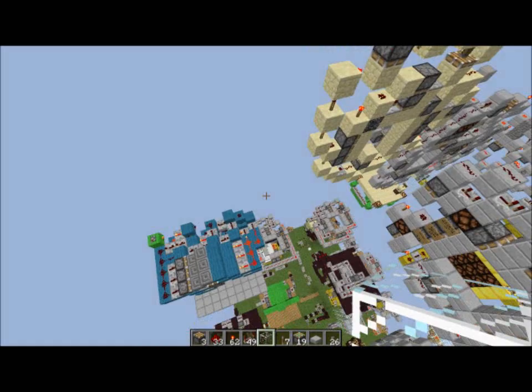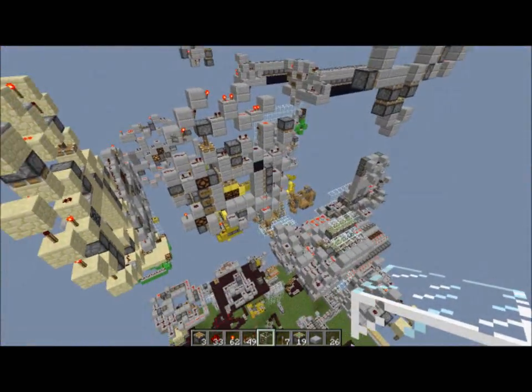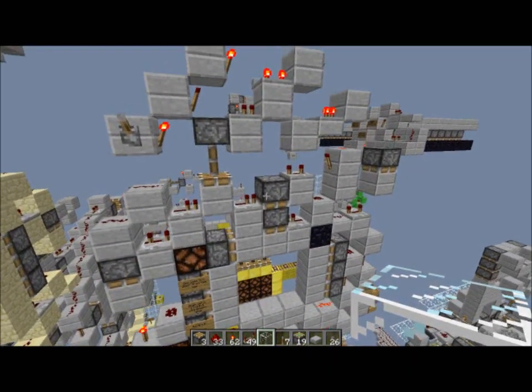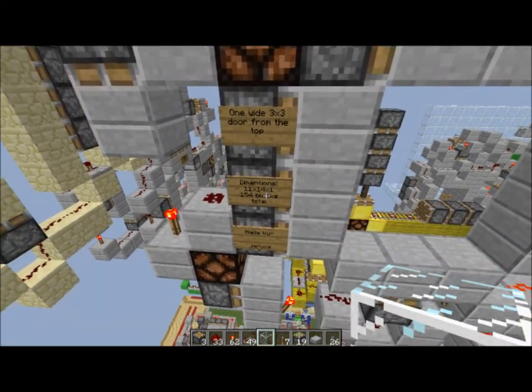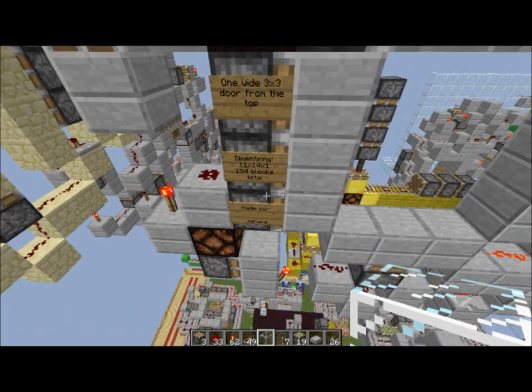I only really have one more thing to show you guys. It is my one-wide 3x3 door from the top. The dimensions are 11x14x1, which is 154 blocks total, and it was made by me.